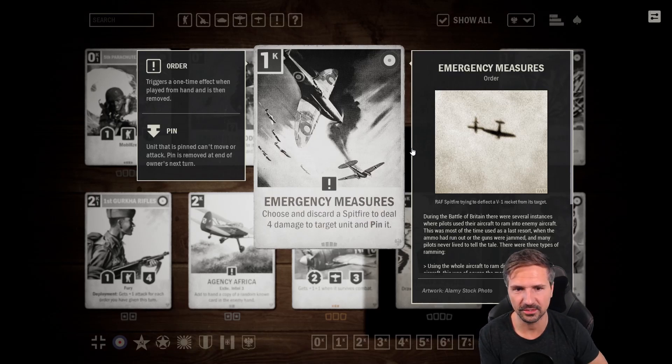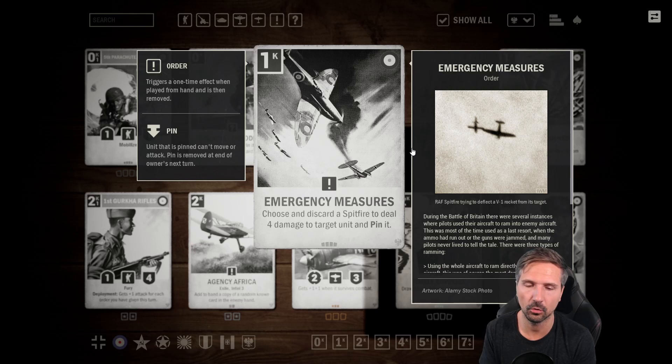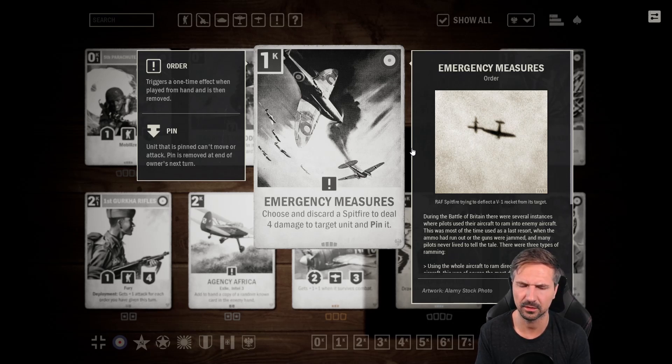Then what is this — Emergency Measures, a one-credit order where you have to choose and discard a Spitfire to deal four damage to a target unit and pin it. So you're losing basically two cards just to deal four damage and pin the target. In a Spitfire deck you don't want to discard your Spitfires. Sure you can deal four damage for one credit, but losing a Spitfire is not what you want to do. I give this card one star — if I could give zero I would. Nobody will play that card, I guess.